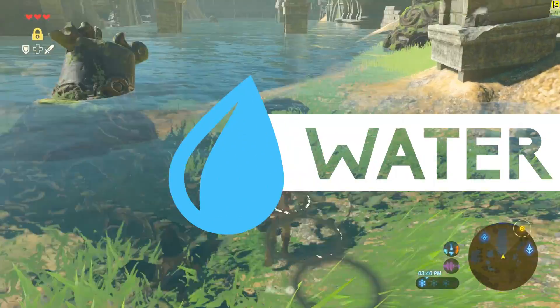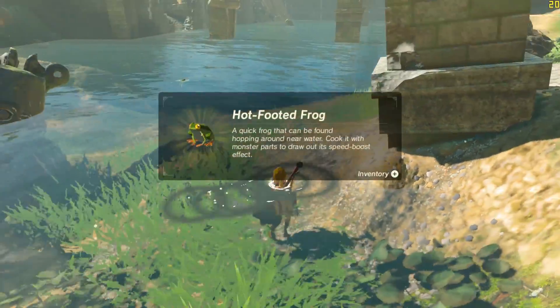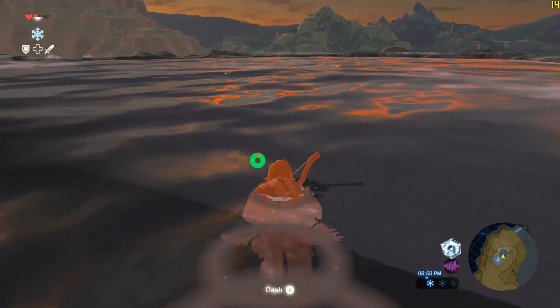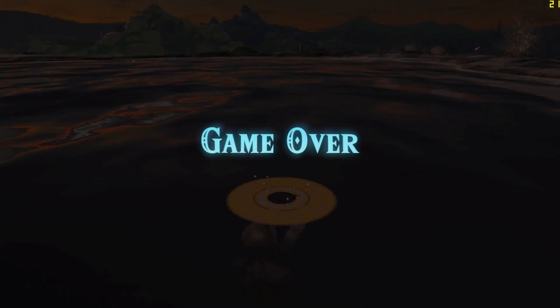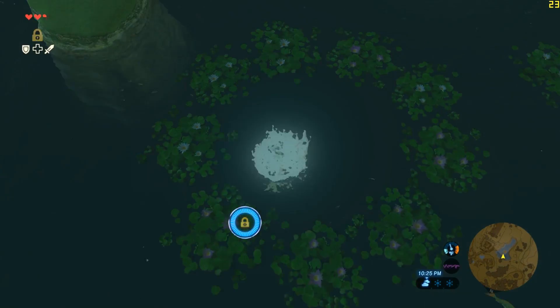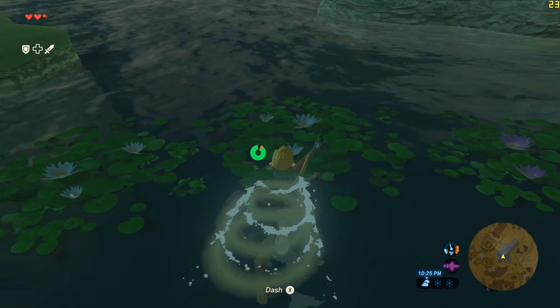Water now works perfectly in 1.7.4, allowing you to swim and grab fish, along with using Cryosis. Cold water now kills you as well, so be wary of that. Although this means you can no longer pick up fish from the bottom of the sea, I think it's a worthy trade-off.